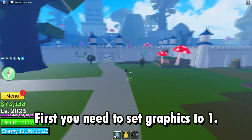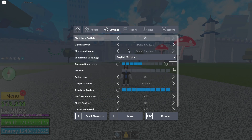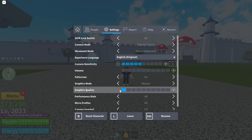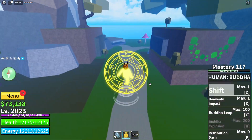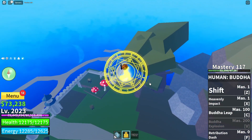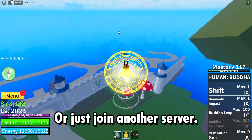Anyway, first you need to set graphics to 1. Then you need to jump really high. You will be able to see the previous moon. This way you will know should you wait or just join another server.